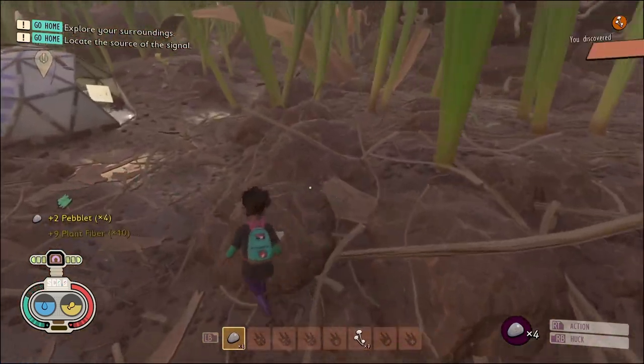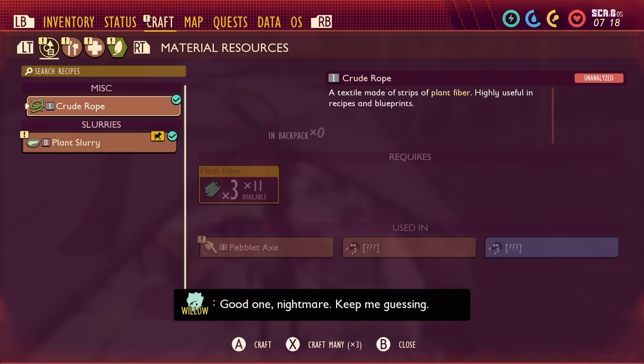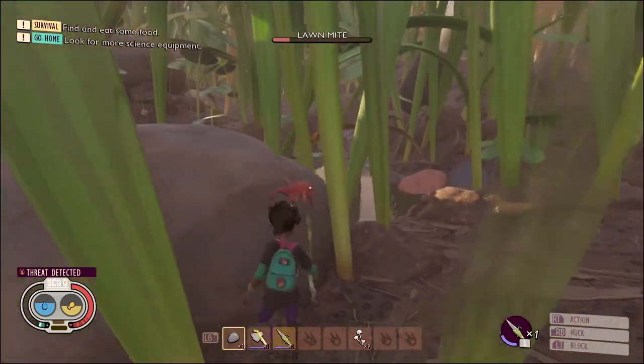I don't know exactly how many different materials I'm going to need for this, I'm just kind of grabbing everything as I go. My plan is to make a sprig bow, craft as many arrows as possible, and then see how fast we can actually take a wolf spider down.